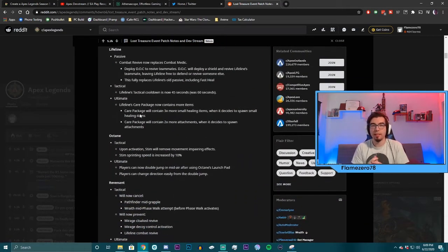Let's talk about these updates and break down each legend. Starting with Lifeline — she got a rework. Her passive: instead of fast heal, they're removing fast heal and giving her combat revive, which allows her drone to revive your teammate while you're still doing your own thing. Pretty much what we saw in the trailer. That's super cool — I think that's a very interesting and worthwhile change.